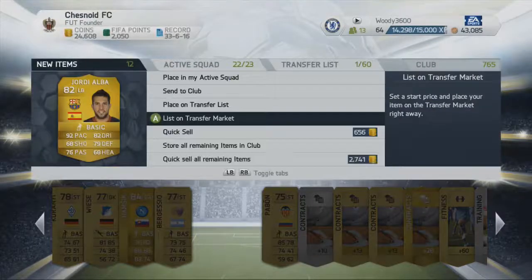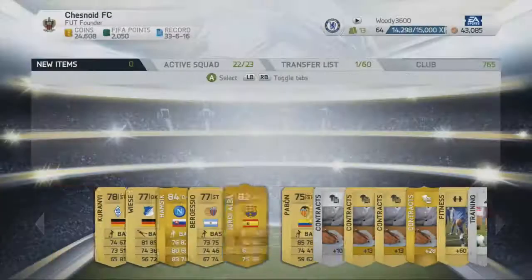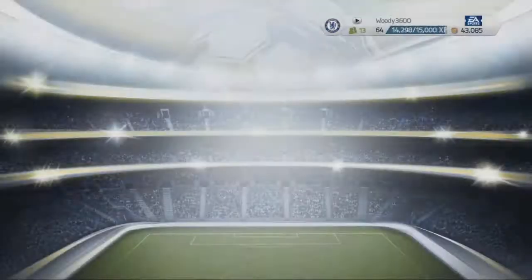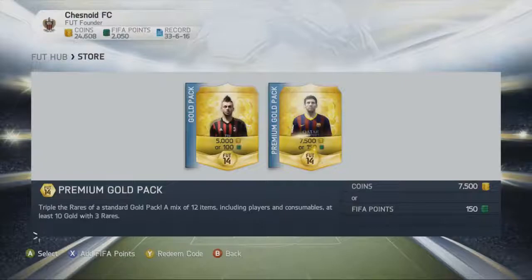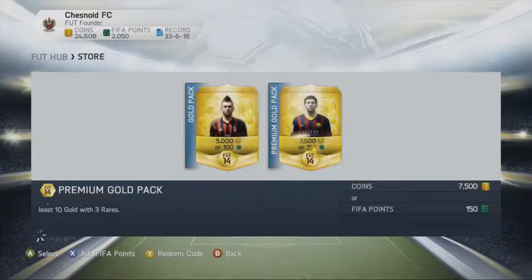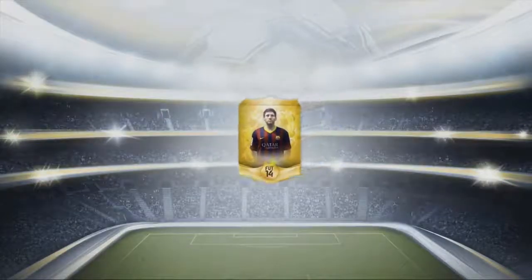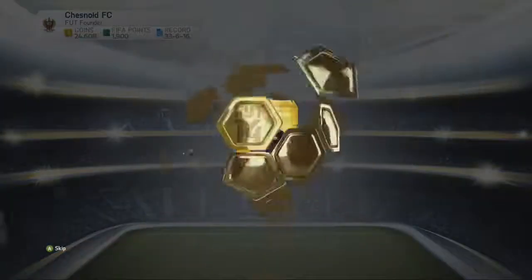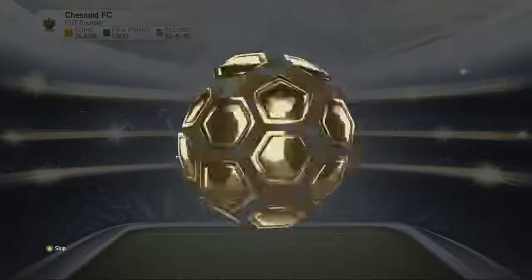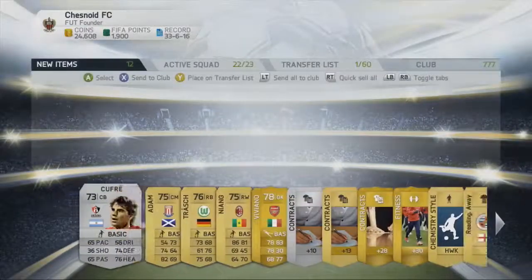If you did miss the first part, do feel free to check the channel page. We've got just over 2,000 FIFA points left to open, so we'll go through into the next pack. Lionel Messi on the front — if we get a Lionel Messi inside, that would be absolutely wonderful. The best player I've had this year is Leighton Baines in form, which went for about 50,000 coins, as we pull a Viviano — not really worth much.